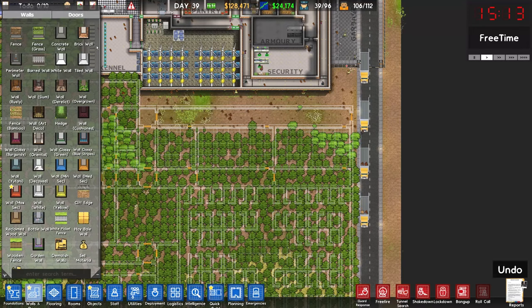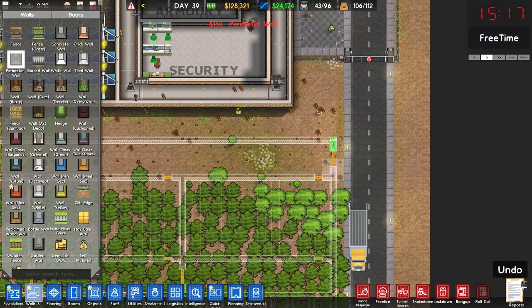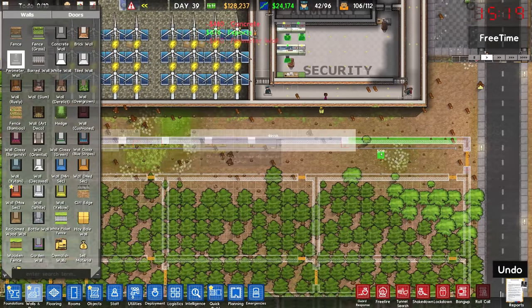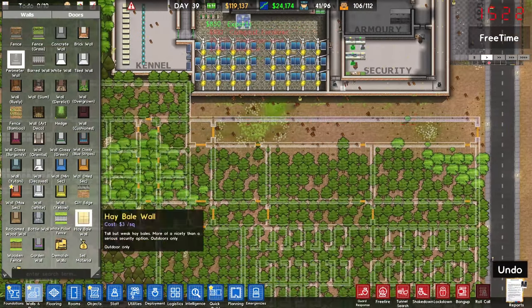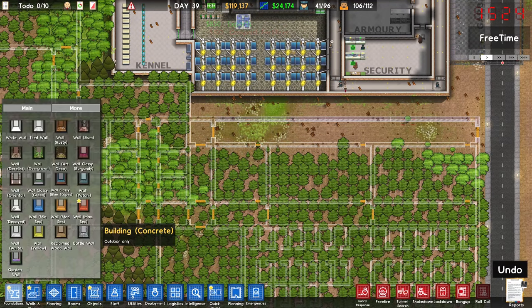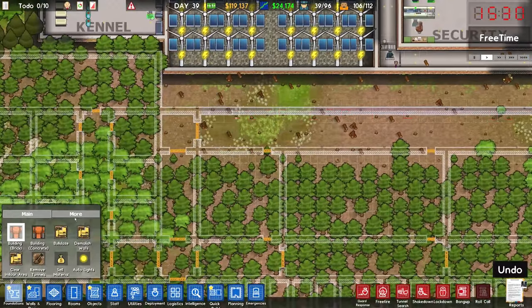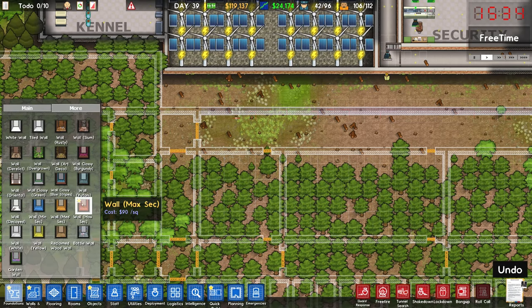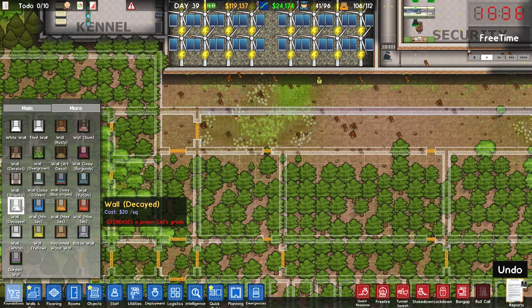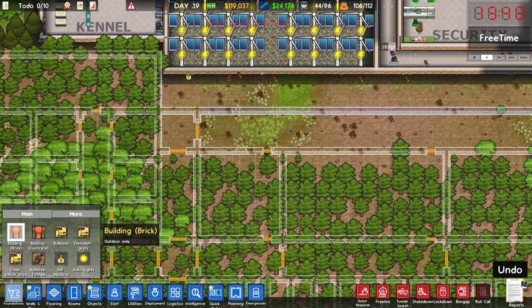What I want to start doing today, plain and simple, is I want to start putting in some walls. So these perimeter walls are crazy expensive - I'm only going to use them for this section here and then they won't really be used anywhere else. Do we want to use a different building material for all of this? We could. So by default we use brick. How much is the brick foundation? It is $10. So if we wanted to use literally anything else, it looks like it's going to be more expensive. Even the decayed one is more expensive. I think we'll stick with brick.